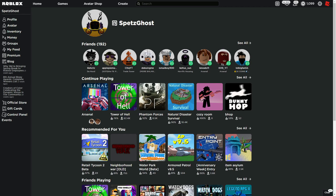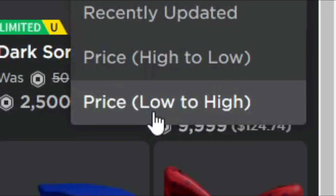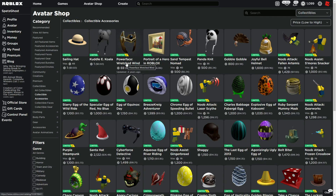So if you go into the avatar shop and then go to the collectible accessories, everything looks all nice and fine and dandy — until you go to the low and high end and then you find out that there are a bunch of these — how many is this? — seven limiteds as of right now that are being sold for dirt cheap.